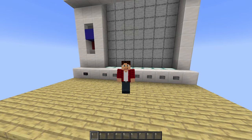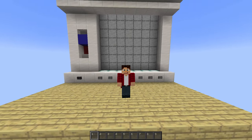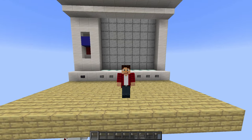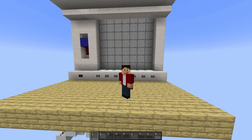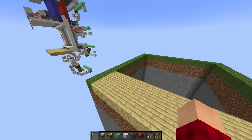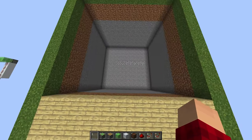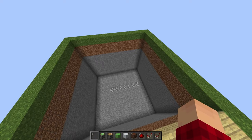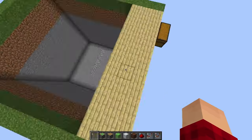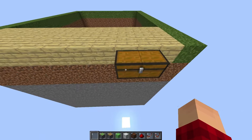This design was made in Java Edition and will only work in Java Edition. There will be a world download in the description if you want to check it out. Now let's hop right into the tutorial. We're going to start off with an 11x3 starting platform. Assuming you're building this on the surface, you're going to dig an 11x11x10 block deep hole. Let's go ahead and look at the resources you need.